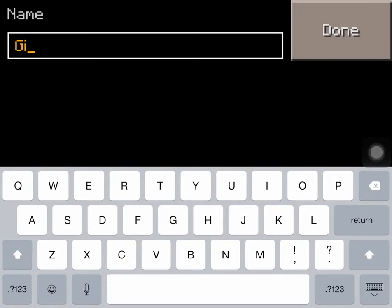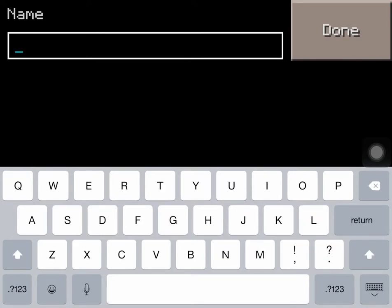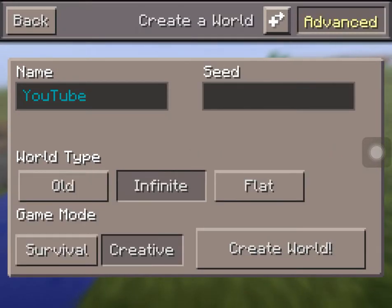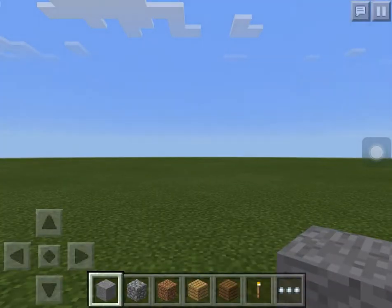I typed 'Glitch' but I spelled it wrong — I'm not a master speller. So I'll put something easier like 'YouTube.' Should have done it in red. Then click done and it's all done. Like creative, just creative. Let's see if you can do it. Then create world.